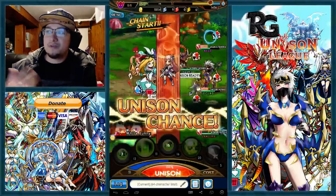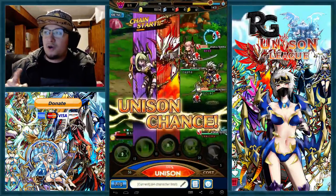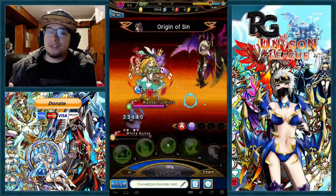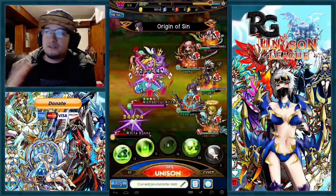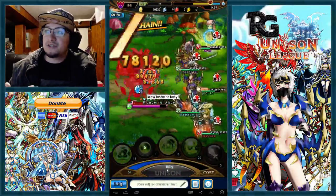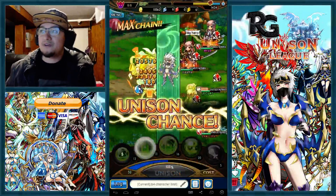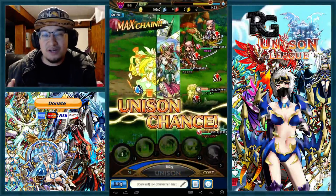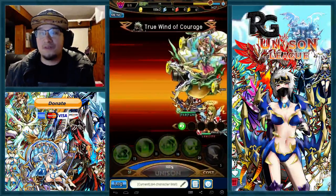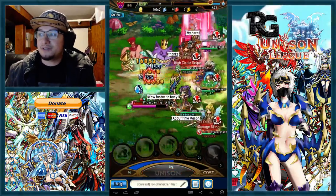Pop your Unisons — don't wait for enemies to attack twice before using your Unison. Always pop your Unison after one attack. Make sure you're alternating Unisons, using them at the right time, attacking in between Unisons, and ensuring your team doesn't die when they have a Unison ready. If you have three or four people with Unison available, at least one or two should pop it so the team stays alive.